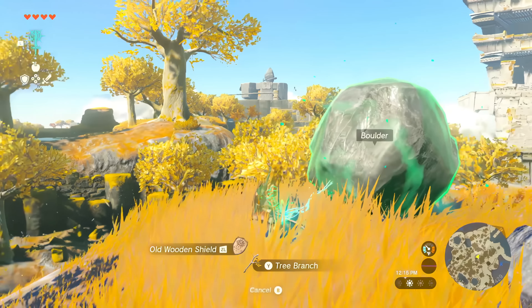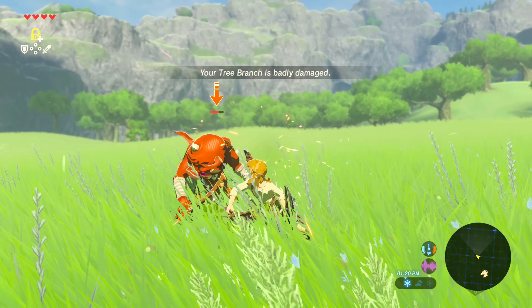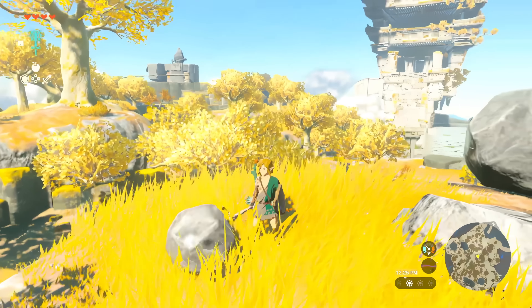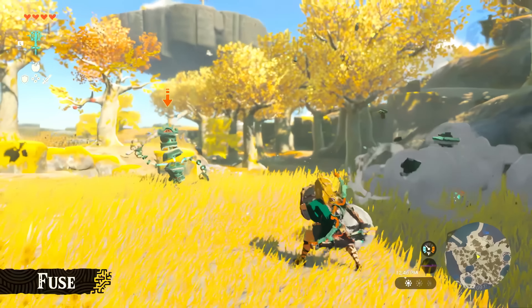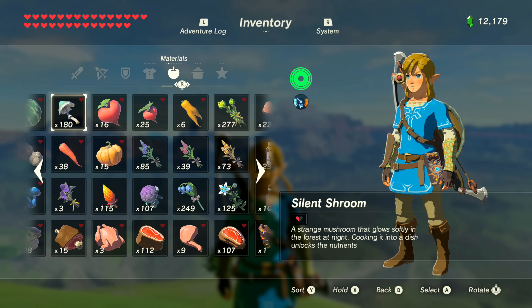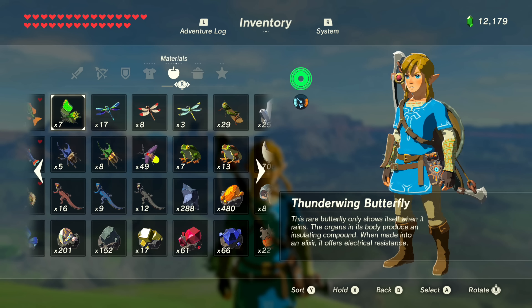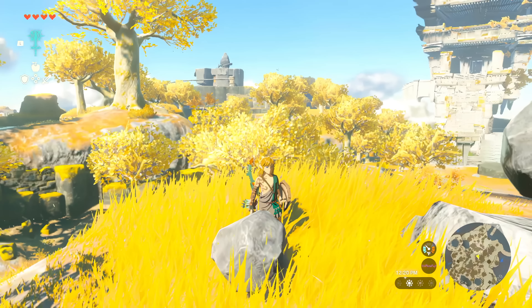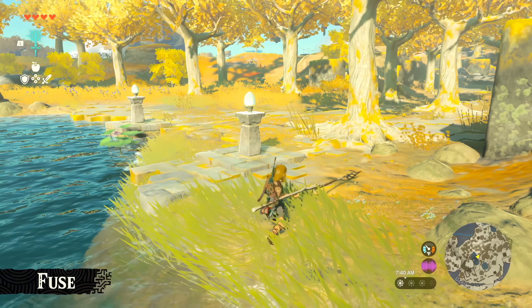The next ability is Fuse, which seems to be a huge overhaul to the weapons mechanic along with the breakable weapons problem fans had with Breath of the Wild. You can now fuse weapons and other objects together to make them far stronger and give them more durability. This isn't just about fusing two weapons together — you can fuse many other things with them, from rocks to monster parts to even food ingredients. The examples we see include Link making a makeshift hammer with a tree branch and a boulder, giving it far more damage and durability.